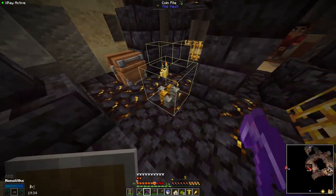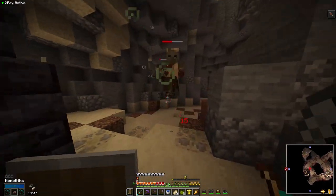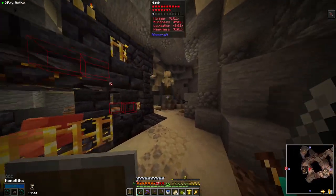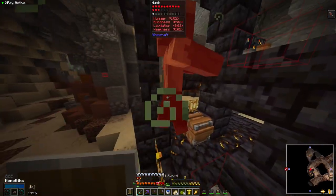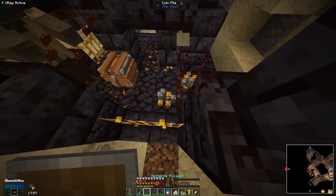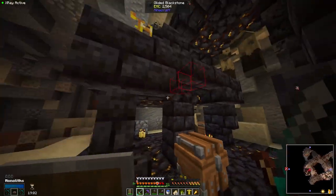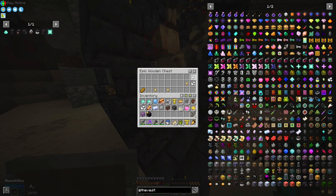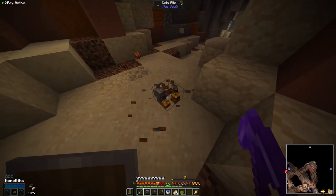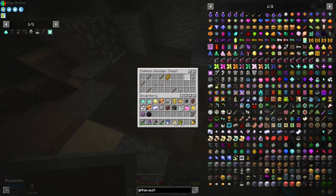Instead, we ended up just going for coin piles because it's a wealthy vault, which I'm not opposed to — it's just this wasn't the plan, at least not originally. Water breathing will be quite useful too, so let's just get that. Going for some more coins — we're going to end up with a lot of vault runs from this vault, which is really good. Omega — nice.